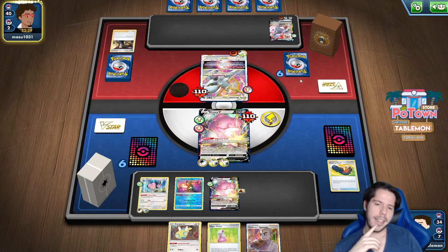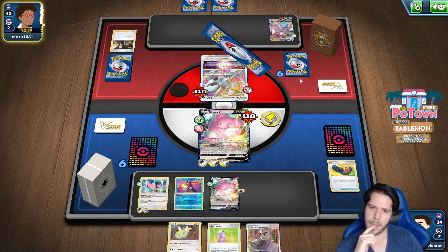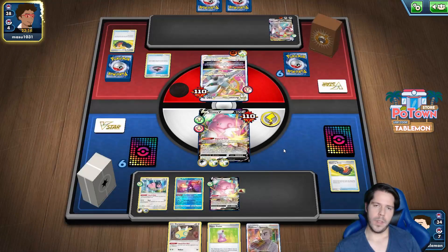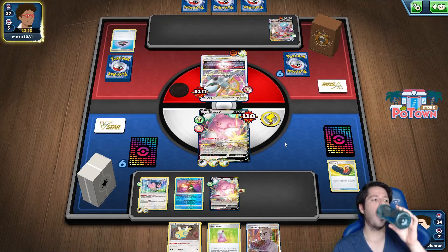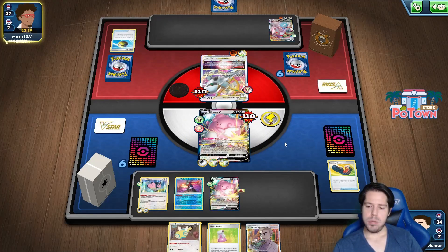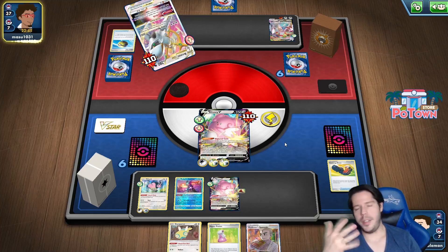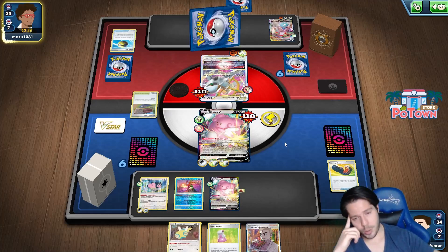Trekking Shoes. It's definitely not an ideal deck to go up against. They also don't need to play down any stadiums before I play mine. If I had the Cape on the active, all it would mean is they would have to retreat to take the KO. For some reason they choose to play the stadium first - let's get another Duraludon I guess. I don't think we're winning this.